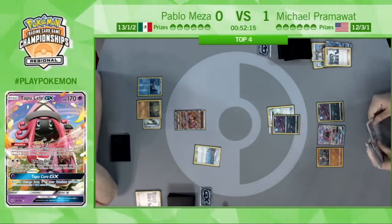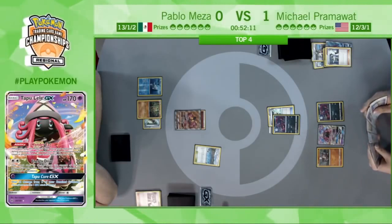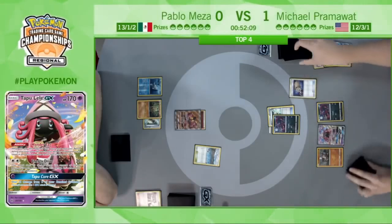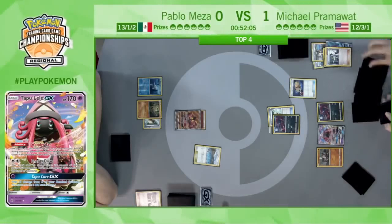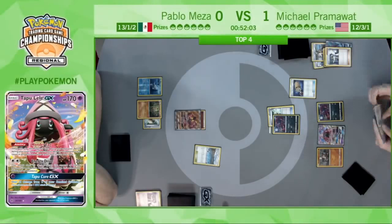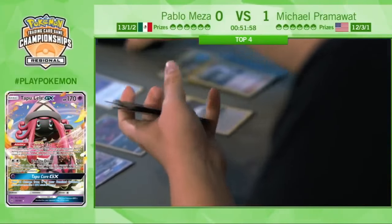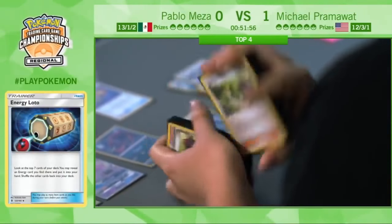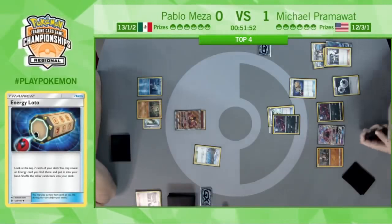Dropping the Zorua and then drawing seven cards is so strong — it's almost like he Bridgeted but also got to draw seven. Here's the Energy Lotto from Pram. The Zoroark deck usually chooses between Energy Lotto or Multi-Switch — it's interesting to see he chose Energy Lotto. There's the Double Colorless. So he gets that free Double Colorless attachment here.